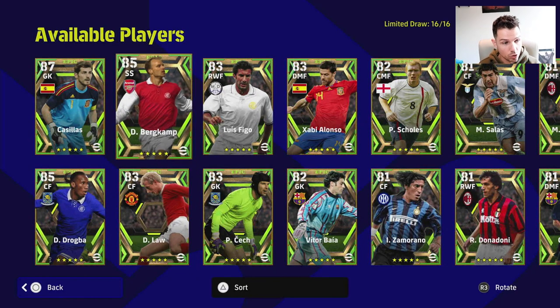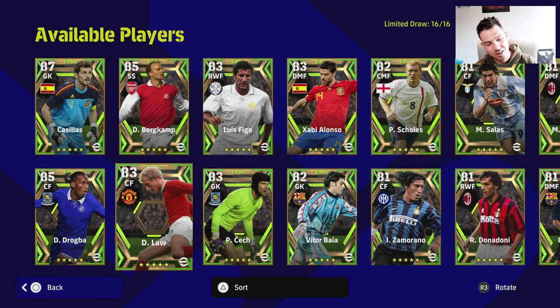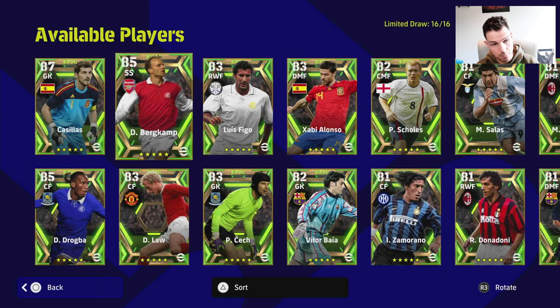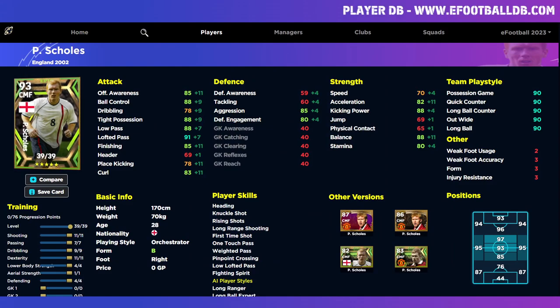Cassius, Drogba, Dennis Law, and Figo you can actually start and build a squad around them. The rest — Burkamp, Alonso, Scholes, Donadoni, Zamorano, Guardiola — are all going to be impact players. Either they play the first 60 minutes and you wheel them off, or you bring them on after 60 minutes in the second half. That's the best advice I can give anybody, whether you're a newcomer or have a team full of epics or legends.